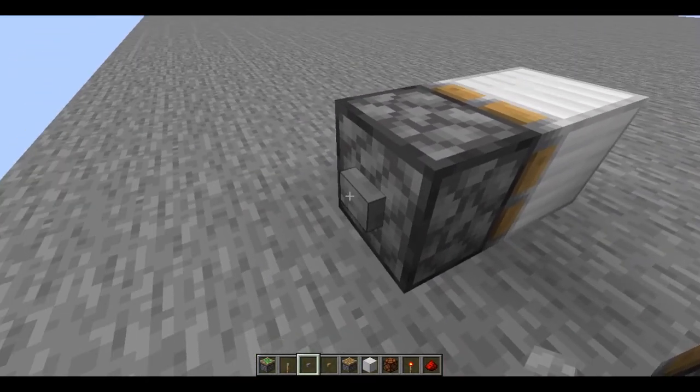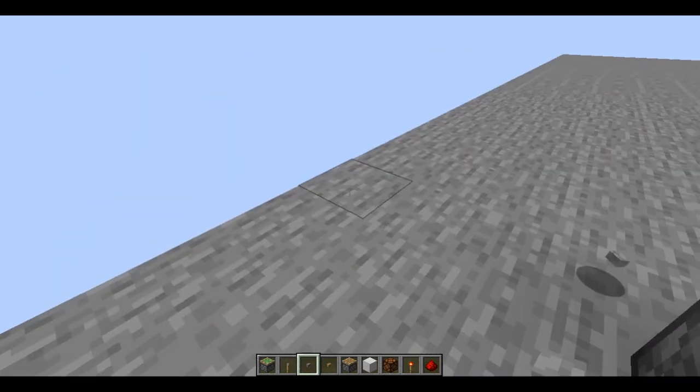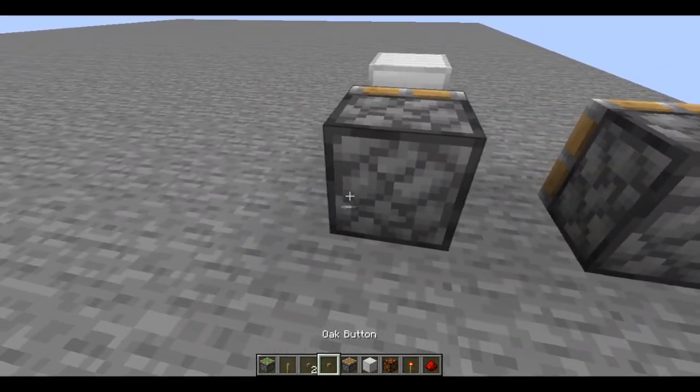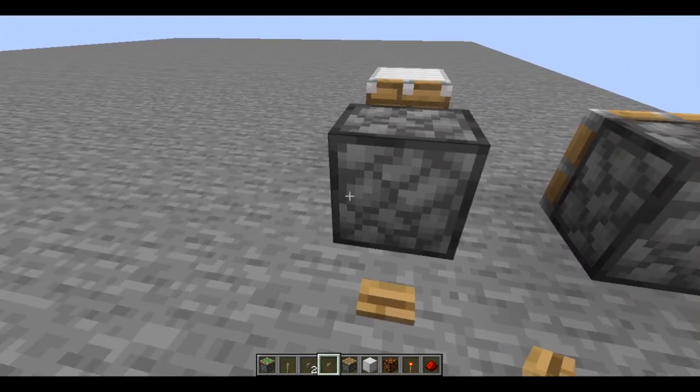You cannot actually place a button inside the piston — it breaks it. So you have to place it next to it, and the same goes for the lever.